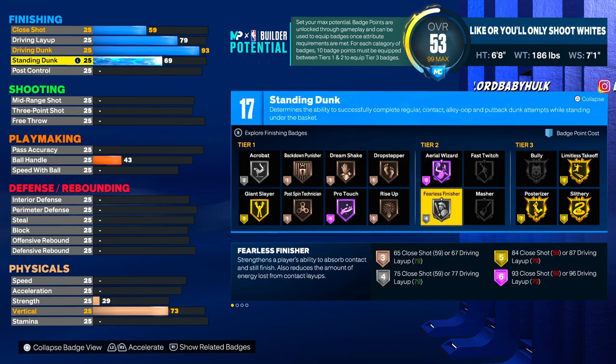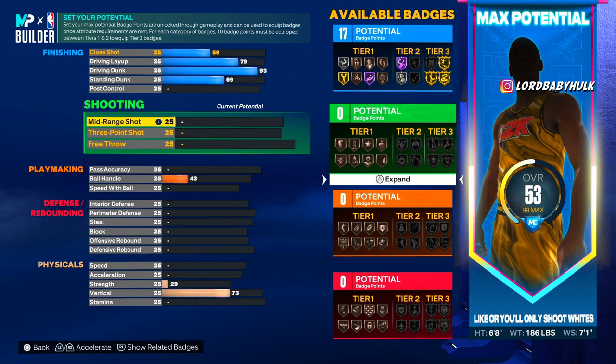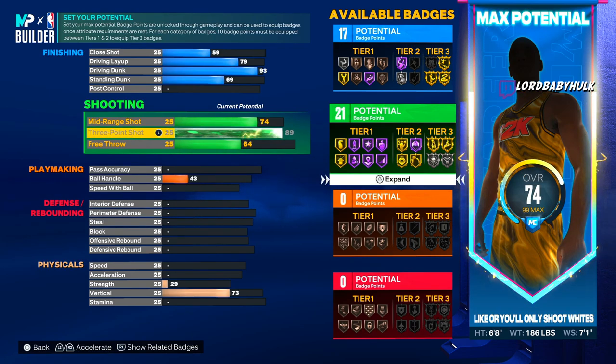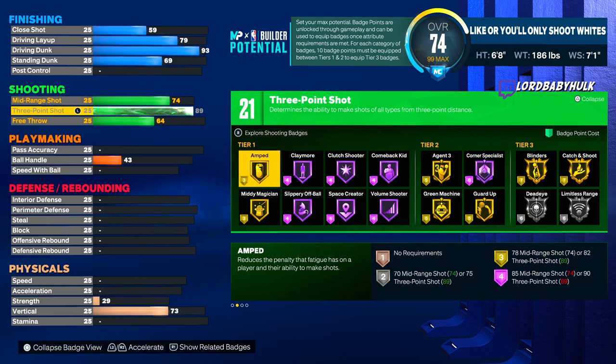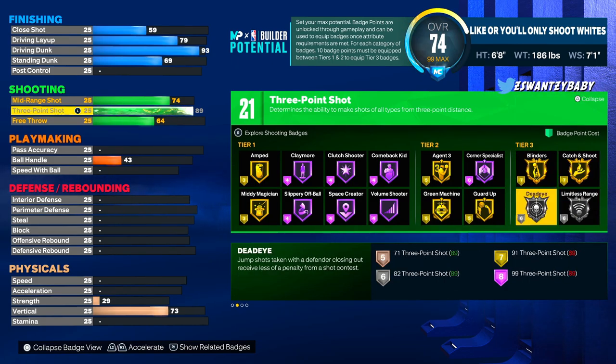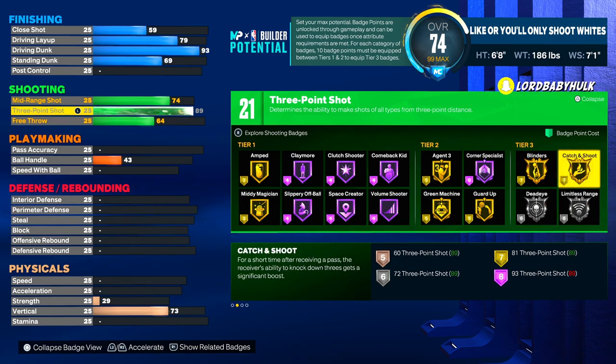For the three-point rating, you are going to unlock Agent 3 as a tier two badge — is this broken or not? Gold Amped, Hall of Fame Space Creator, gold Guard Up. They think this build is a spot-up build, but I'm literally isoing and dribbling with this — that's why they got Catch and Shoot as a tier three.